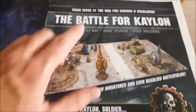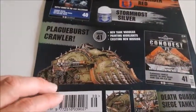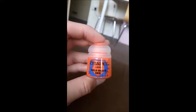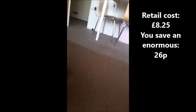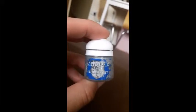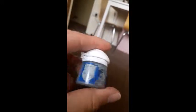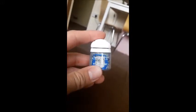From issue 41 onwards our battles will be on the new play mat. Issue 40 comes with three new paints: Wild Rider Red, Liberator Gold, and Storm Host Silver. The paints have a value of 8 pound 25, which means you save 26p on their individual prices. Let's take a look at the magazine.